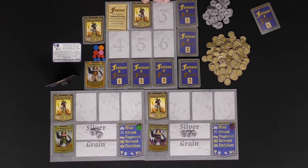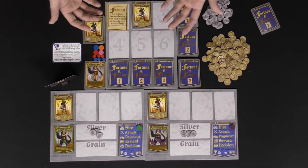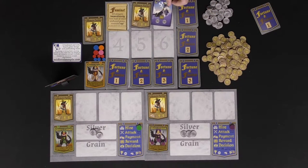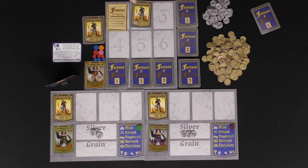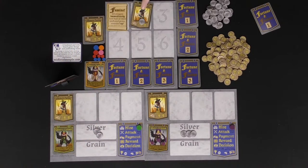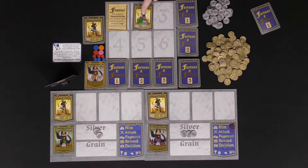Check if there's anything else that needs to be looked at — in this case, we have a common farmer. During the hire phase, you begin to bid, starting with the player who has the marker. You can bid one, two, or three on any of the workers present. In a three-player game you add three cards; in a four-player game you add four. A player might want a common farmer, so they place one coin as a bid along with their bidding marker to note it.